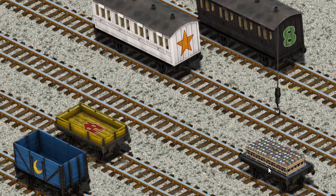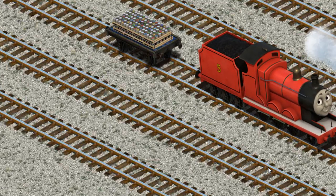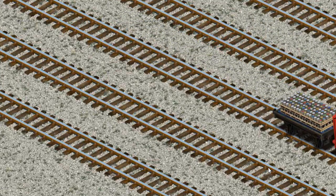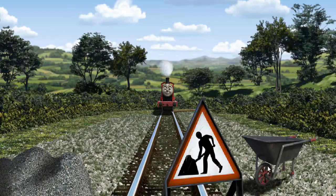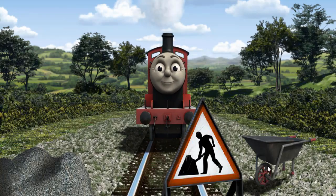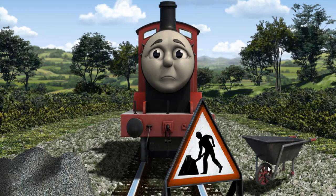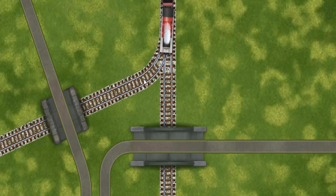You've found it! James pumped his pistons and puffed out of the docks. Suddenly, James had to stop because of track repairs. He would have to go another way. Show James the track that goes under the shortest bridge.